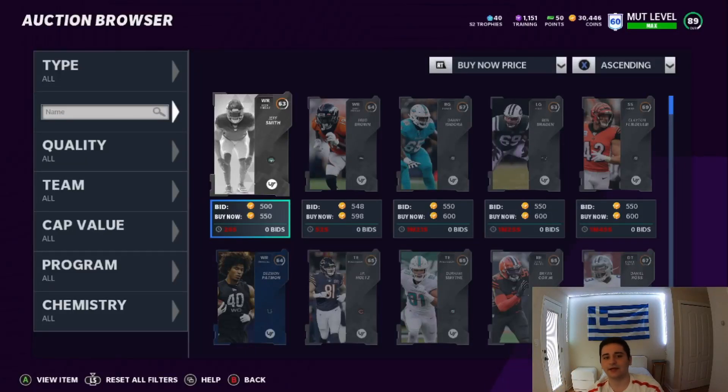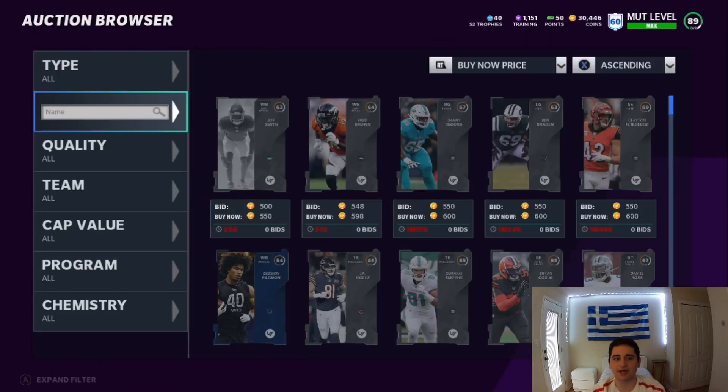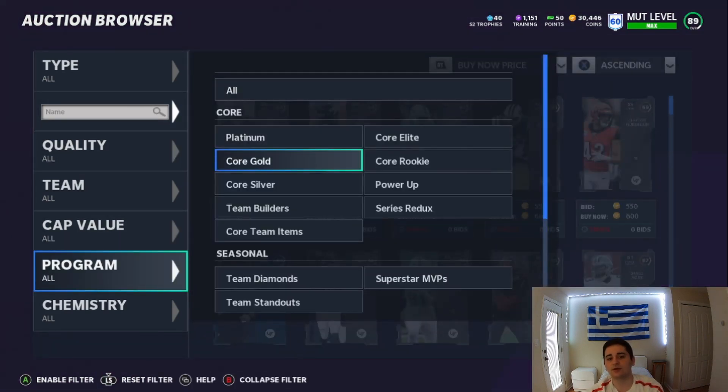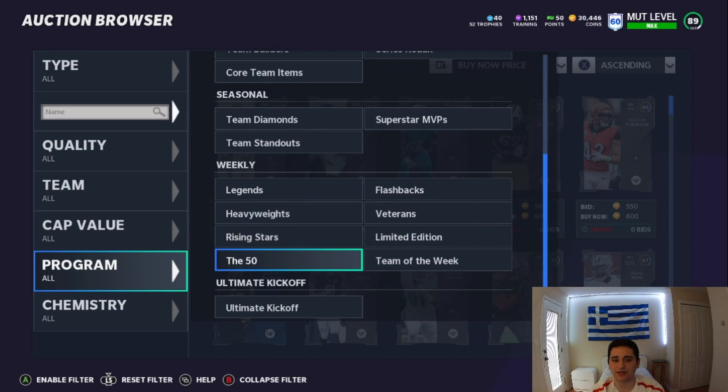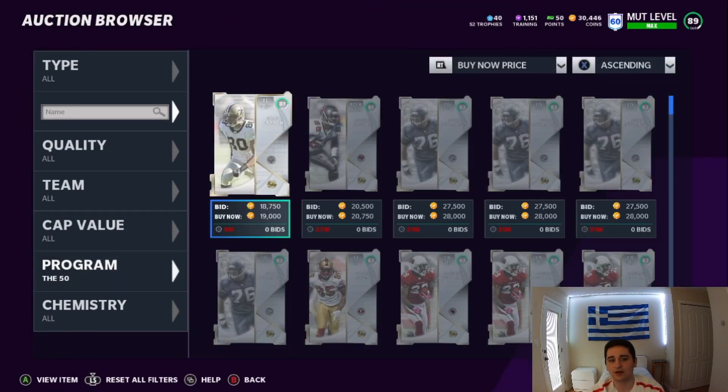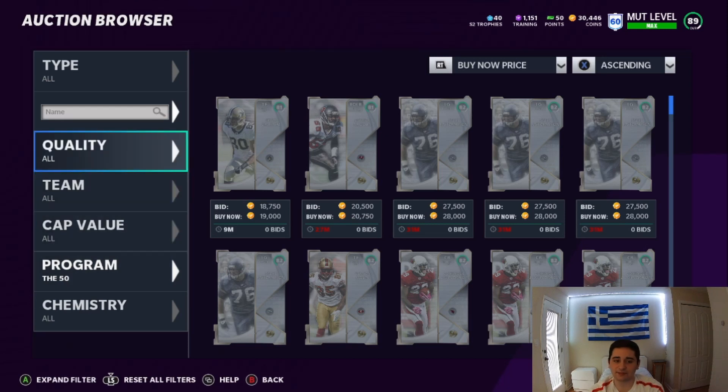What is going on YouTube and welcome back to another Madden 21 Ultimate Team video. In this video guys, it's going to be talking about coin methods. I got two coin methods for you and it's all based around the 50 — all the new cards that just came out, all three of them. That's basically what this video is going to be about.